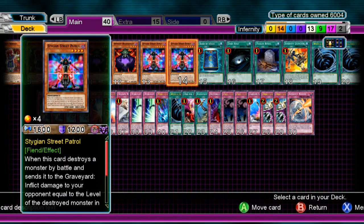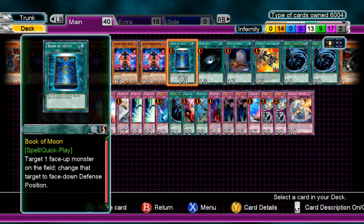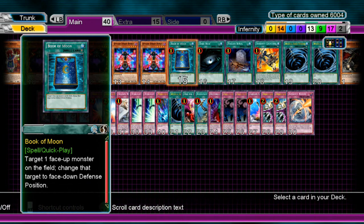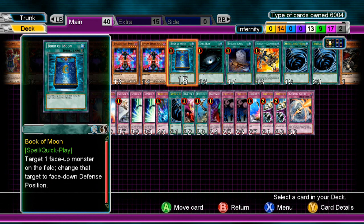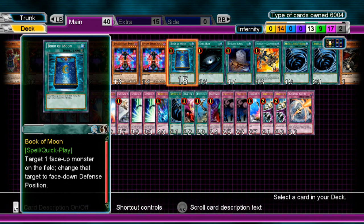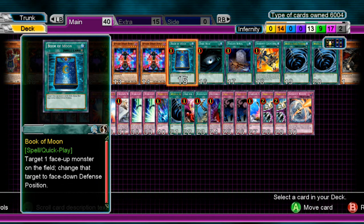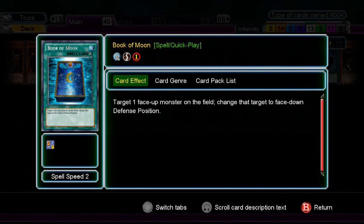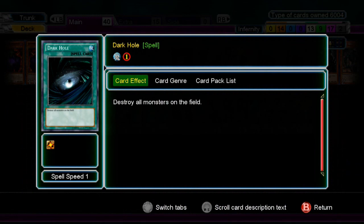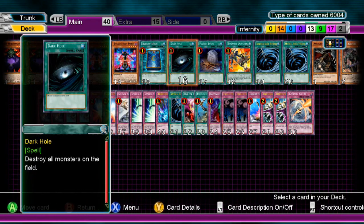That's basically it for the monsters — it's not a high monster count. You need to keep your monsters low. Another thing: you shouldn't be running a bunch of continuous stuff in this deck. You don't really want Wall of Revealing Light or Swords of Revealing Light lingering around. You want to play quick-play stuff mostly. We have one Book of Moon — put something face-down in defense to help protect yourself. One Dark Hole — I'm debating taking it out since Lightning Vortex does basically the same thing, but it doesn't destroy your own monsters, so Dark Hole will probably get swapped for Lightning Vortex.